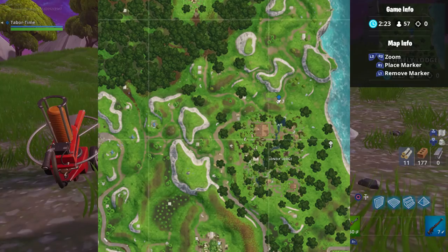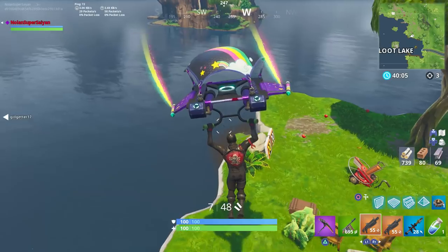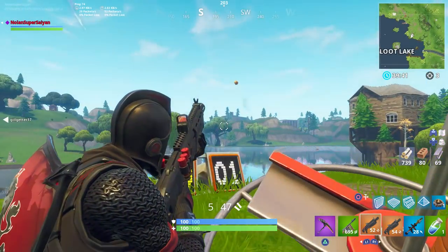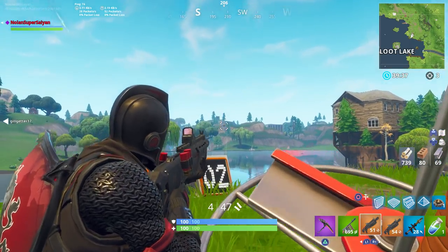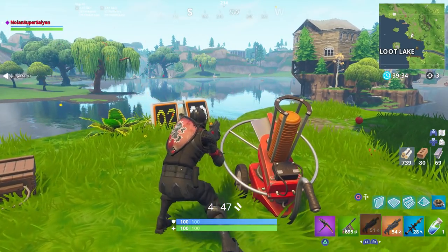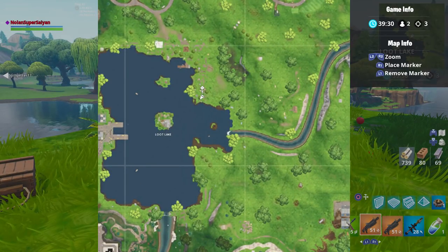The last machine is located right near Loot Lake. You'll find an abandoned campsite that can spawn a chest nearby that you could scavenge a weapon from. The machine itself is northeast from the house in the middle of the lake, and it'll actually shoot the clay pigeons or ducks into the water. Here's the exact spot on your minimap for the Loot Lake machine.